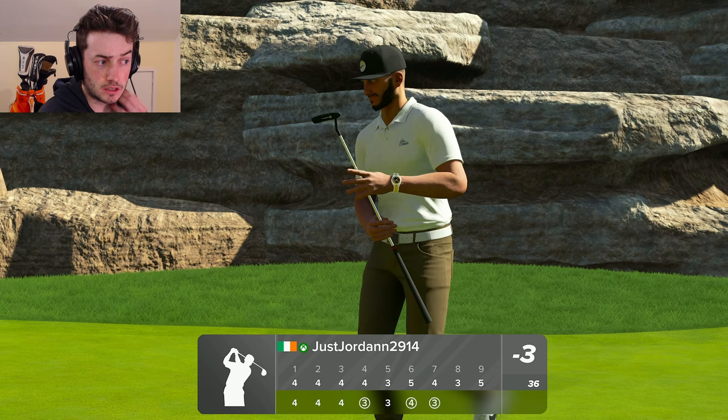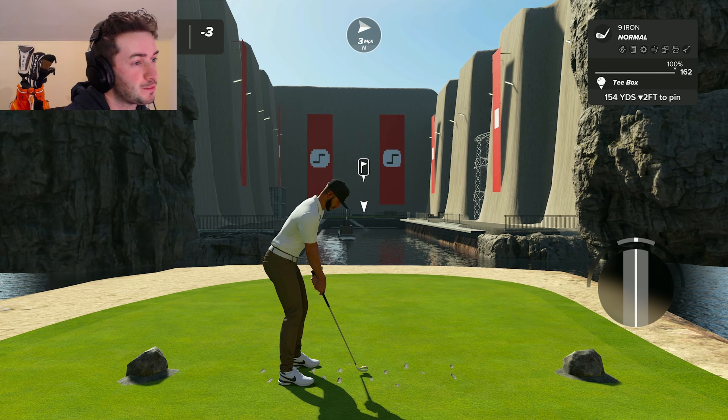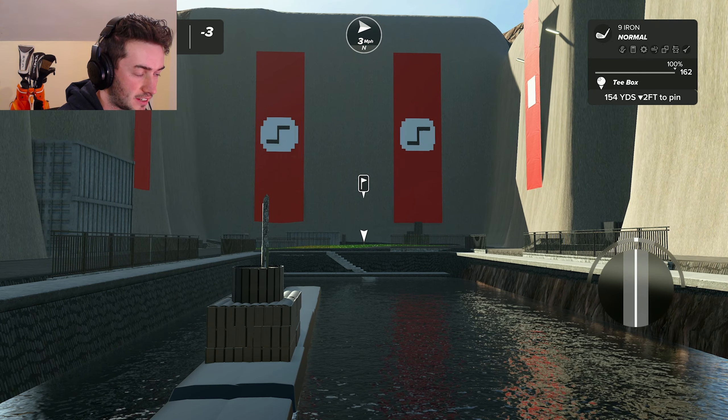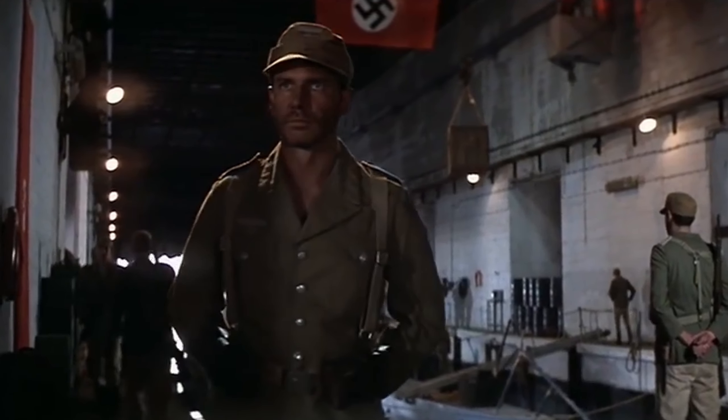Oh, this is so cool. Yeah, obviously you can't put the swastika in there. But that is pretty cool — we have a backwards Z instead. I think this is from Raiders of the Lost Ark as well, when Indy gets onto the Nazi sub and infiltrates their base.